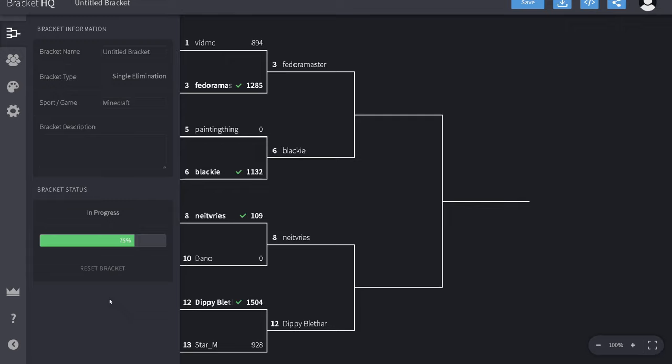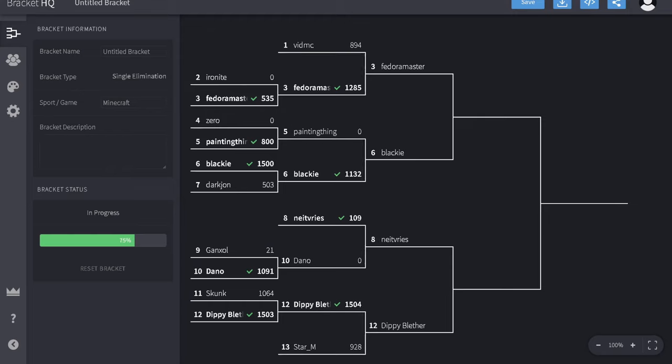Those are your scores. This week, going from Monday the 18th all the way through to Friday — Fedora Master will be fighting off against Blackie, Neat Freeze will be fighting off against Dippy Blether. If we roll it back, here's a quick rundown: Iron Knight didn't participate. Fedora Master went through in round one 535-0. Painting Thing got 800, Blackie 1,500, Dark John 503. Then Fedora versus Vid, Painting versus Blackie. Neat Freeze got a bye in the first round. Gongswell versus Dano — Dano put 1,091. Skunk Monkey versus Dippy was the closest game to date: Skunk with 1,064, Dippy Blether with 1,503. Dippy went on to fight off against Star M. Dippy's actually had some real tough competition — you look at those scores and she should be proud. She's done really well, she's taken this really seriously and she wants to win.